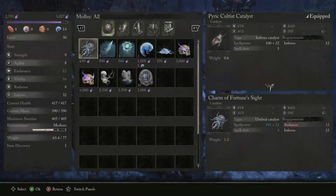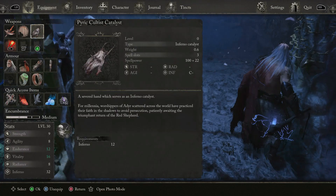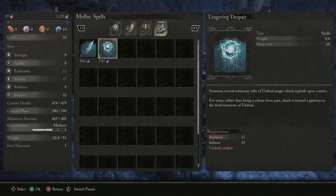You're going to be able to pick up the Charm of Fortune Sight, which is actually pretty decent - it's a C- on both Radiance and Infernal, and it allows for four spell slots. They also sell a couple of spells that are well worth picking up: Umbral Orb and Lingering Despair. These two are pretty neat spells - one has a little bit of range on it, and the other is good for setting up traps, especially if enemies are going to be coming towards you, such as certain elite enemies or tougher bosses.